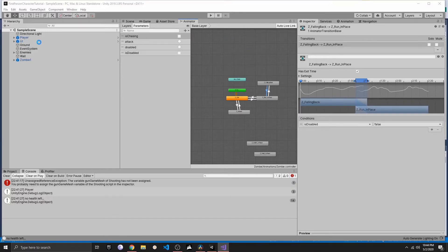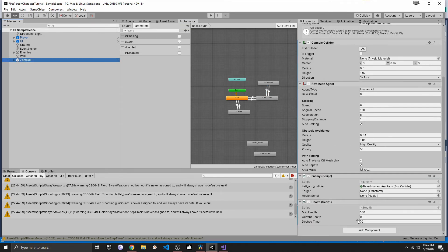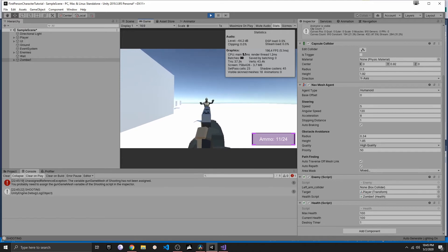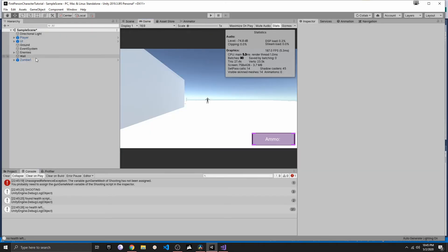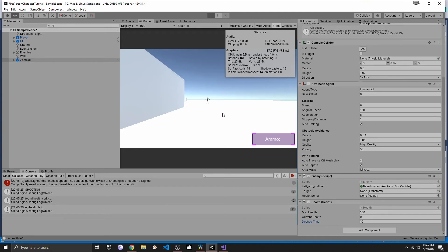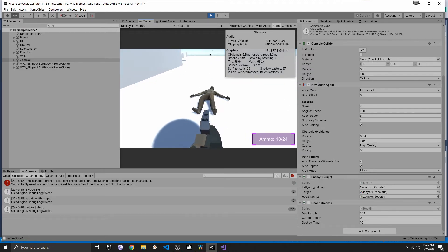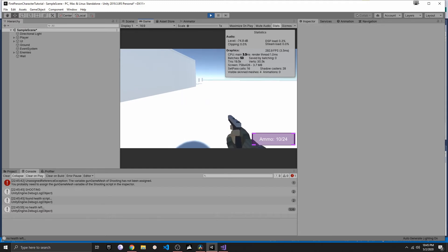This should play the death animation once the zombie's health reaches zero. I'll minimize the destroy timer to 1 to test — and it worked, the zombie falls back, which looks awesome. Then I'll change the destroy timer back to 10, so the zombie lays on the ground for a while before finally disappearing. After 10 seconds, we no longer see the zombie. Everything worked.